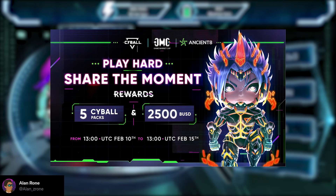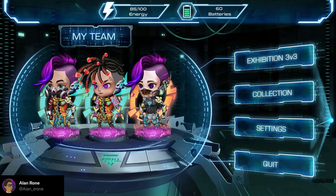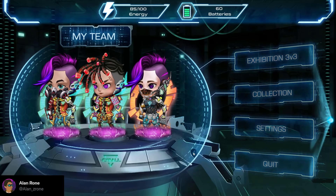You guys can try the Alpha Test game by participating in their events and earn a total reward of 5 Cyborg packs and up to $2,500. There's only one day left, so you guys better hurry. I will put the link in the description. Now let's get right into the game.